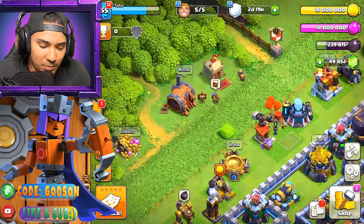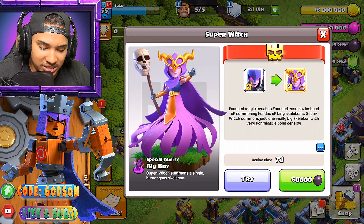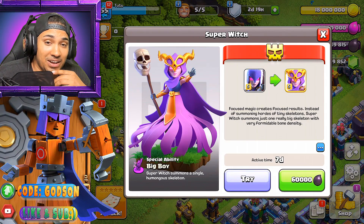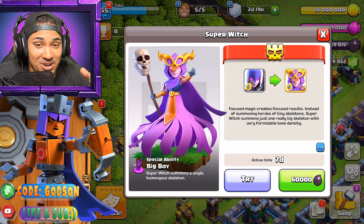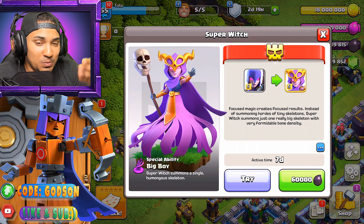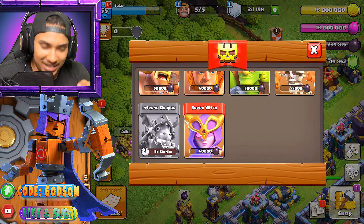So guys, if you don't know, it's going to be the super witch. That's right, there she is. Check her out — she's looking really cool. I must say that is a cool looking witch costume. We're going to get into this. As you can see, her staff has a skull on it. So that's the new troop that's coming with her. I believe that's called the Big Boy.